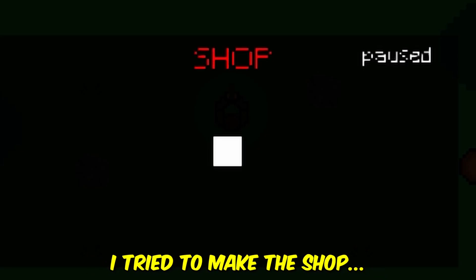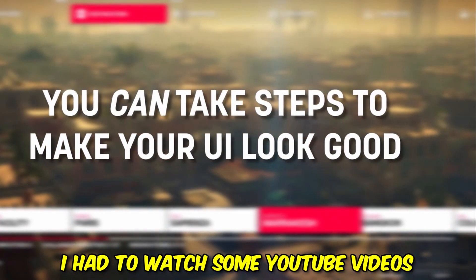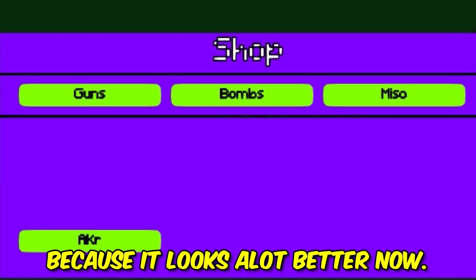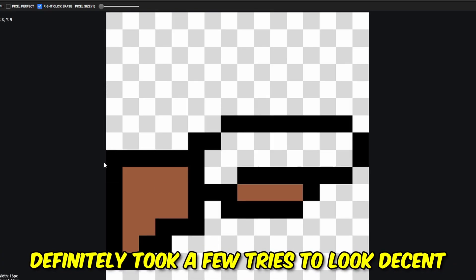I tried to make the shop but there was a problem — the UI looked awful. I had to watch some YouTube videos to make the shop look better, because I've always been pretty bad at making UI. It was definitely worth it because it looks a lot better now. Then I made a bunch of icons for the shop upgrades, and the shotgun icon definitely took a few tries to look decent.